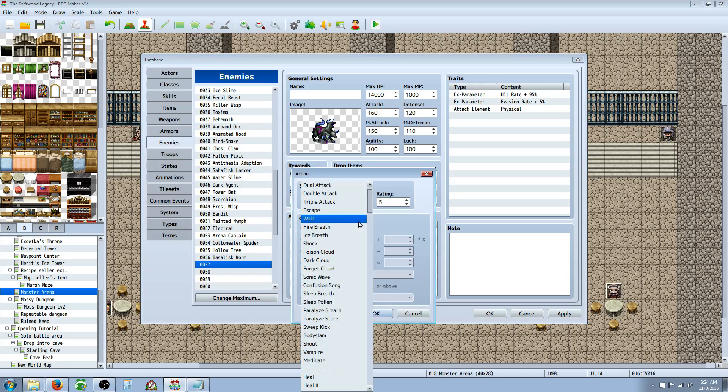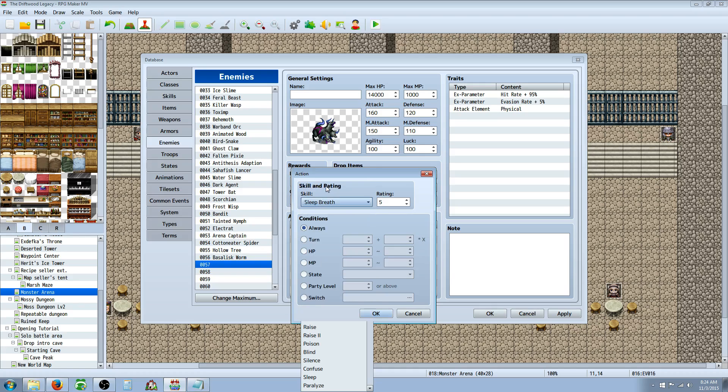Triple attack is pretty good but it can be overpowered, especially if you give the monster a lot of attack. I'm going to give him some utility to make this monster stand out — like a status effect. Even if he's not super strong, he can be a good mixed minion in a group: if you have a couple of casters and one that puts everybody to sleep, that could cause some trouble. We'll give him sleep breath and set that at rating 3.